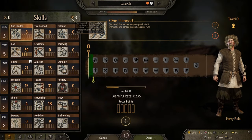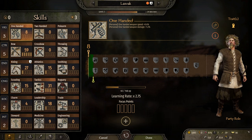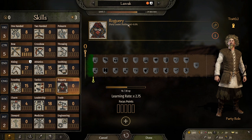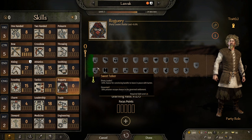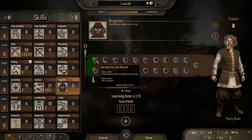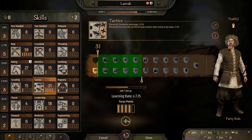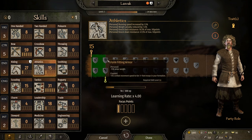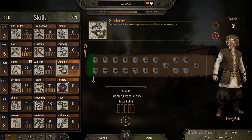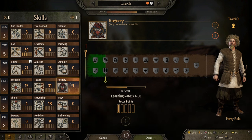The loot is important. We actually gained three points that we can spend. I do want to get myself a bit more into riding. Also tactics. And I think with roguery there's also some loot that we could get — that's going to be very important. The more loot we get, the better. Let's spend two points in tactics. We could also just save the points until we reach this bar over here. Let's get a point in roguery as well.